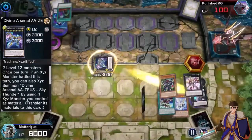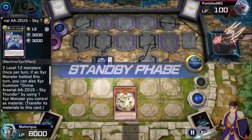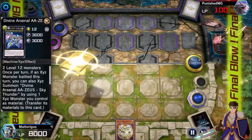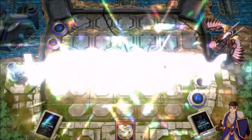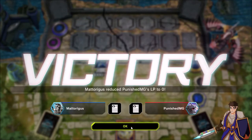There's a card older than me called Layard the Liberator that's really cool for that. It's a continuous effect that targets, which is super strange. And if Skill Drain's out, your Leo still has a negate — granted, your opponent's probably not playing a lot of monster effects when they've got Skill Drain out.